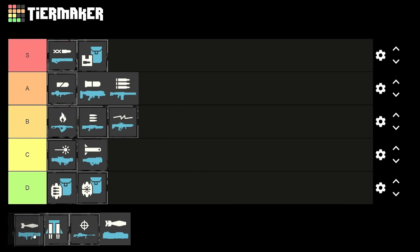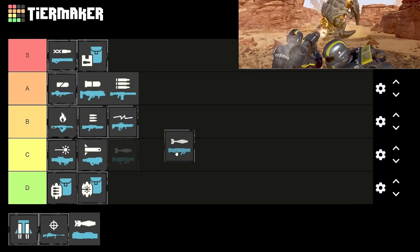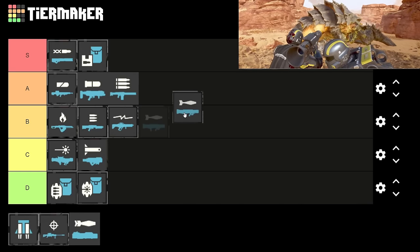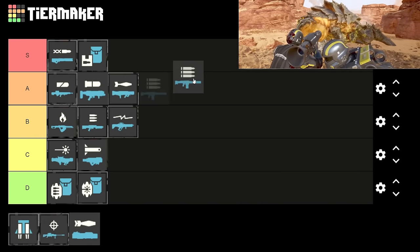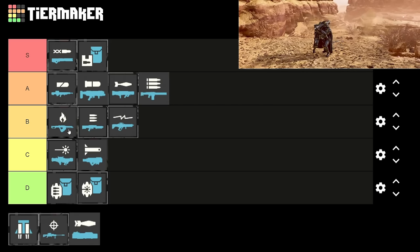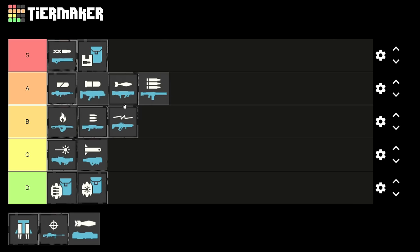This is the recoilless rifle — your mates can reload it for you. It feels pretty strong but the autocannon is definitely better. I think this goes into high B tier because you can use it with mates to reload. It's definitely better than the machine gun, but I don't think it's better than the grenade launcher or autocannon. It's basically a rocket launcher — does quite a bit of damage, can knock off armored plates, and you can take down bile titans with it. If you have two people running it — two firing, two reloading — it's really strong. Solo I'd use a grenade launcher; in a communicating group, I'd use the recoilless rifle.